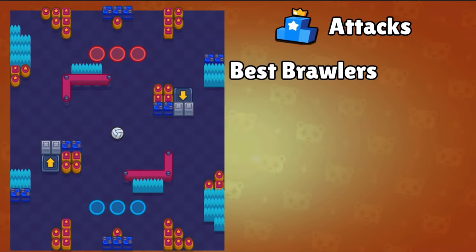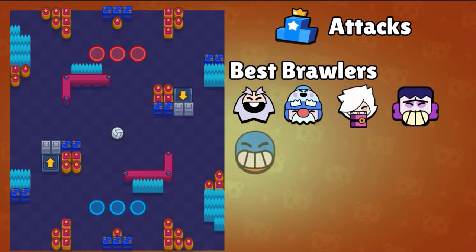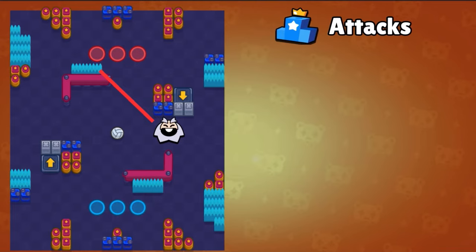Let's talk about what I think is the top 5 brawlers for attacking, which are Dynamike, Gale, Colette, Frank, and Primo. But I will only take 3 of them, which are Dynamike, Gale, and Frank.